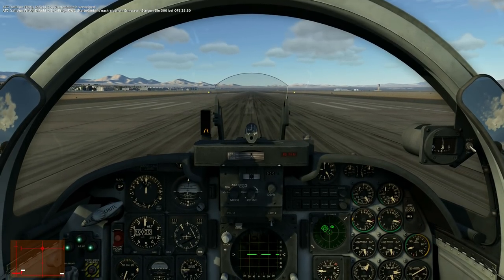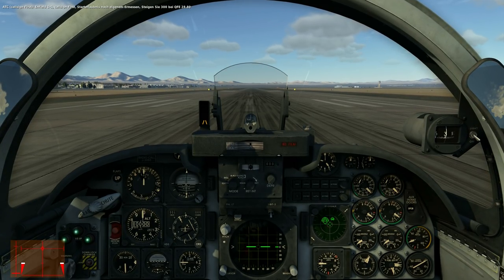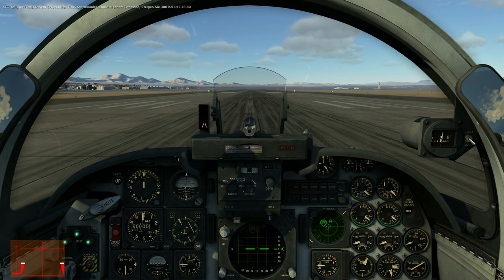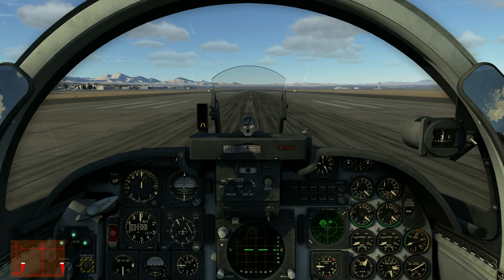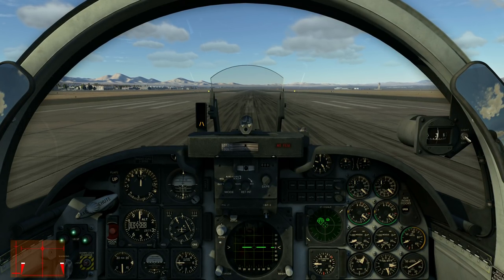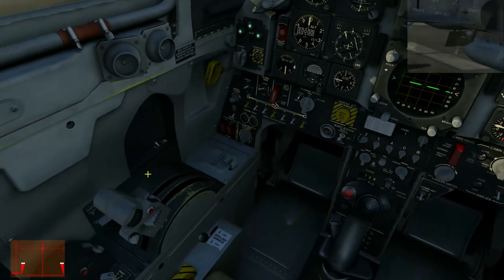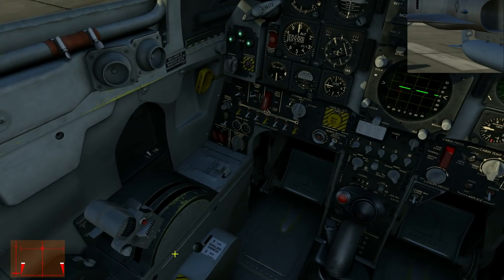We are cleared for takeoff - thank you. One important thing to note is that our speed brake is actually extended, much like in the F-86 - but here the speed brake isn't so visible since it's under our fuselage. So we have to get it in using this red button here, and our speed brake will retract.